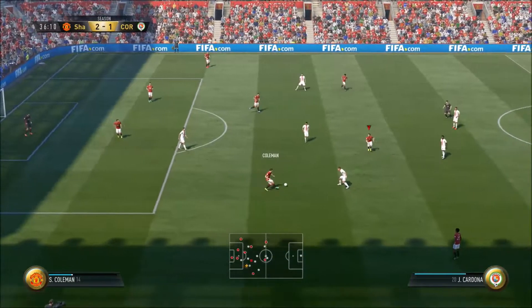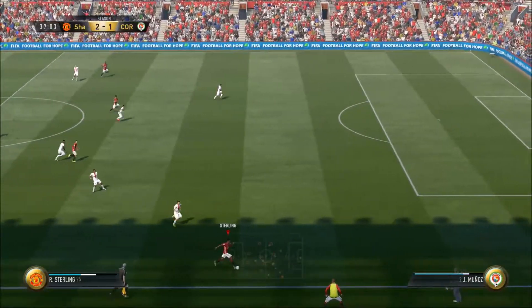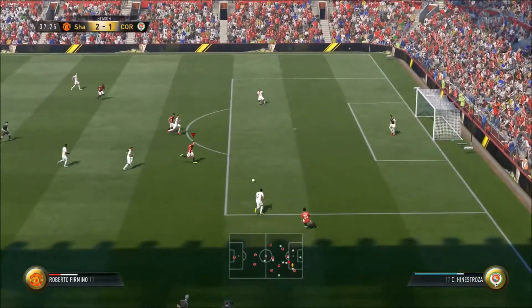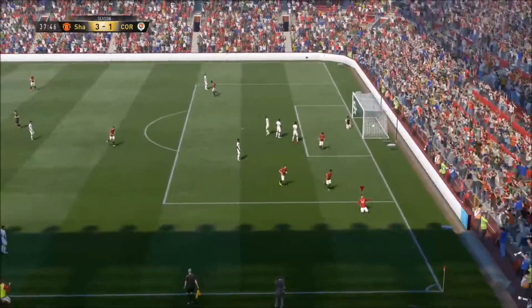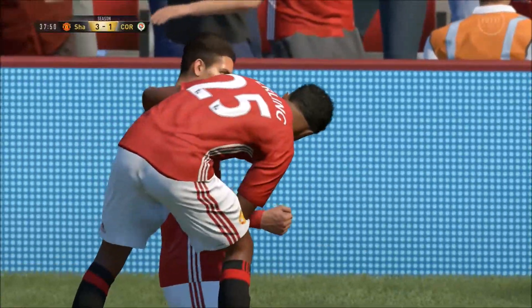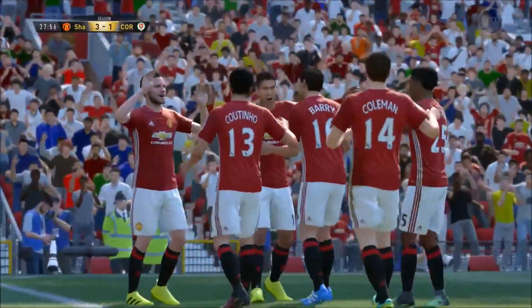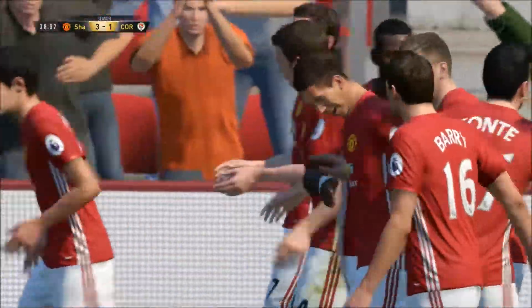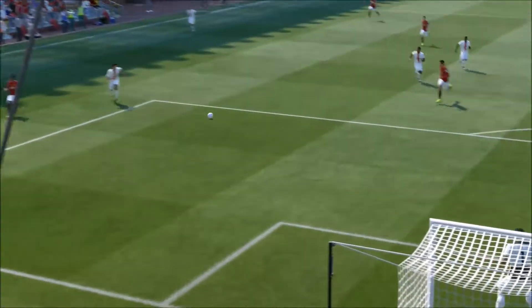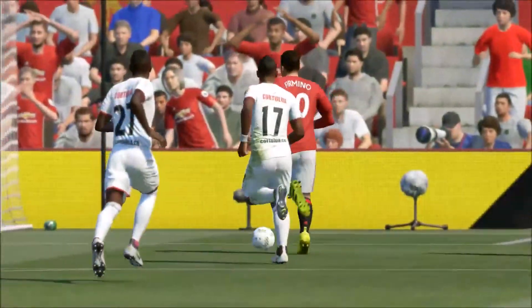Let's see if we can lock this one in now. Back to Mata, forward to Seamus Coleman, plays it into Mata, forward to Firmino — see the run of Sterling, he does. Sterling's got space on the outside, Firmino makes a run in there, gets the ball, takes a shot and it is 3-1! All of a sudden we have turned this one around. Firmino saw the run of Sterling on the outside, played him in, Sterling used his pace to get on the outside, people were drawn towards Sterling, he played the simple ball into Firmino who put it past the keeper. Beautiful bit of play.